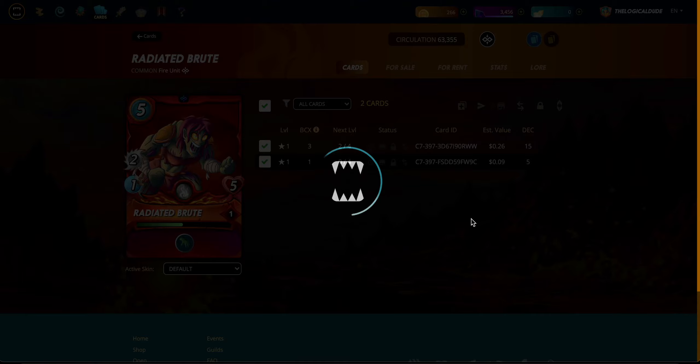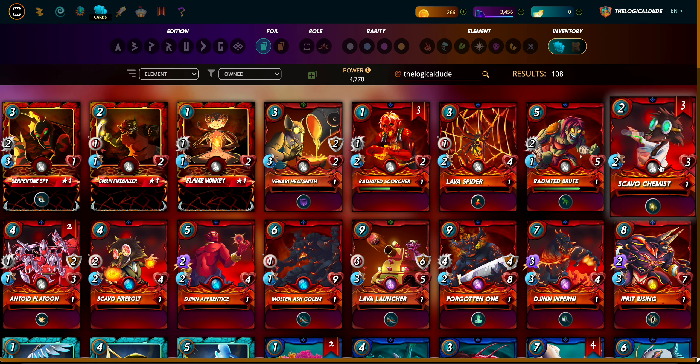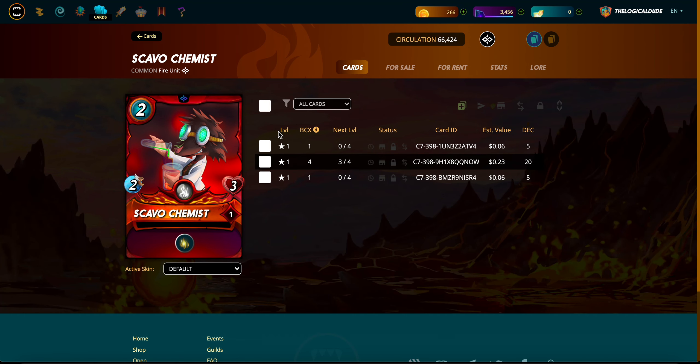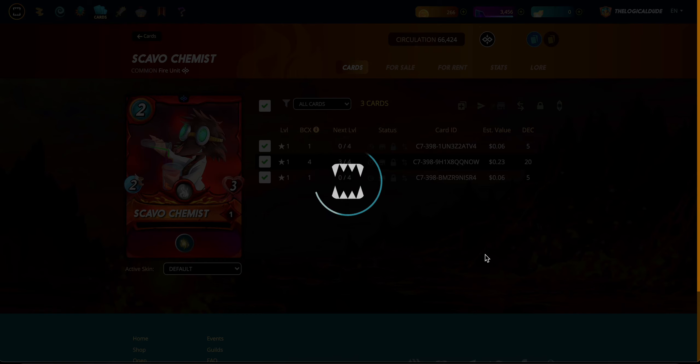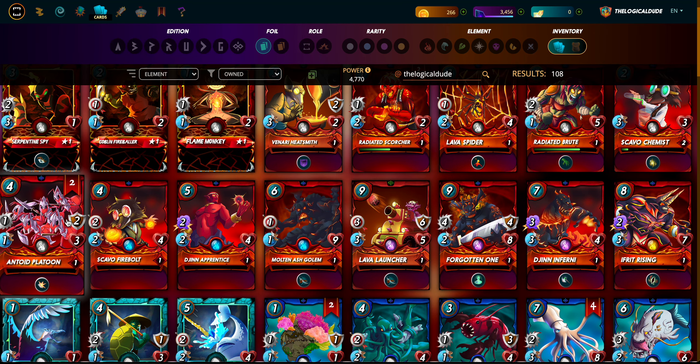I'm not gonna go through and hit the 'combine all cards' button because I've got a couple of cards that I'm renting out - one that I'm renting out and one that I'm playing with. So I do it selectively. I'm getting pretty close to leveling this guy up - yes, leveled him up to level two, nice!